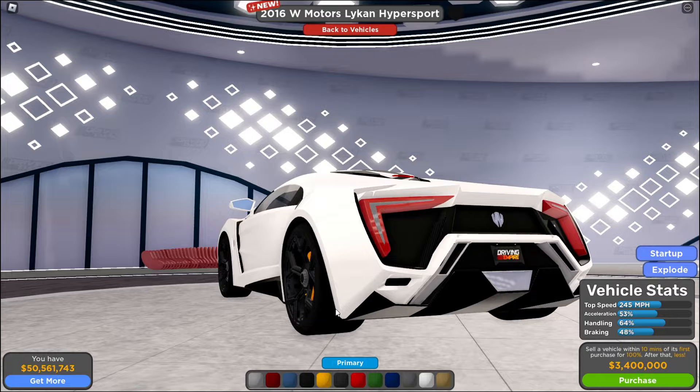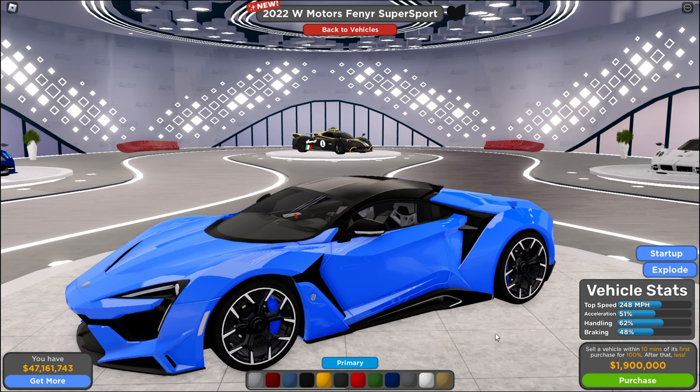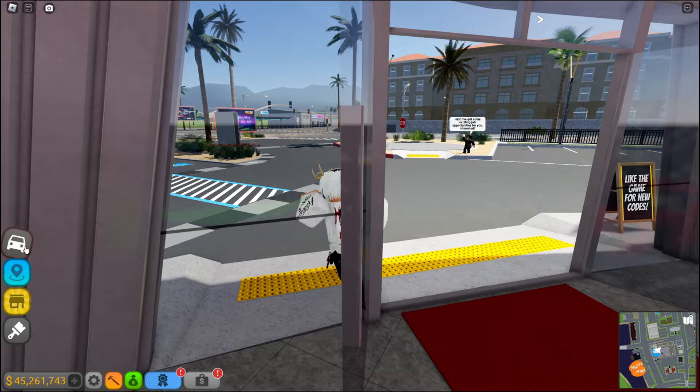This thing is super well-detailed and looks actually amazing. We have the badging right here, we have their brand logo, we have 'Lycan' — and look at this, it honestly looks super good. Let's go ahead and purchase these. The Lycan was 3.4 million dollars and the Finner Super Sport is 1.9 million dollars, almost 2 million. These are actually cheaper than I expected them to be.